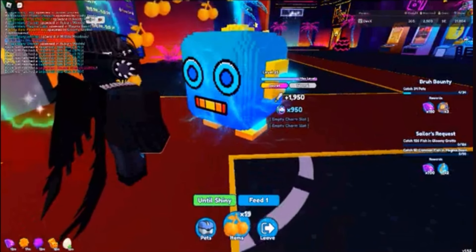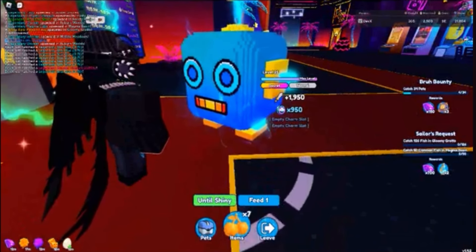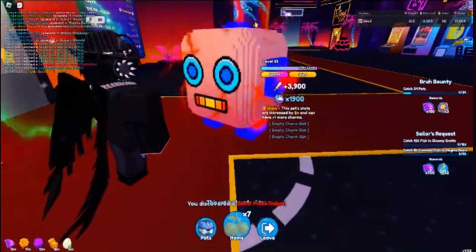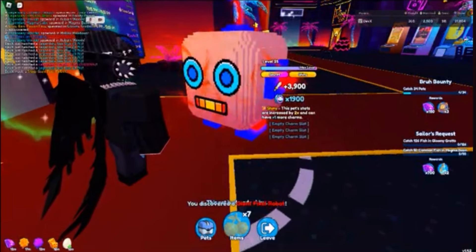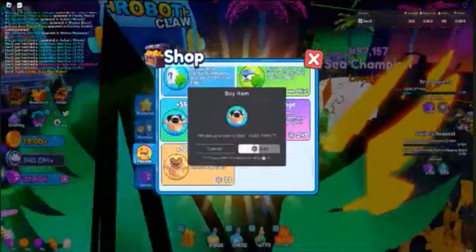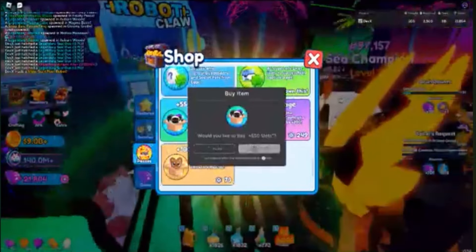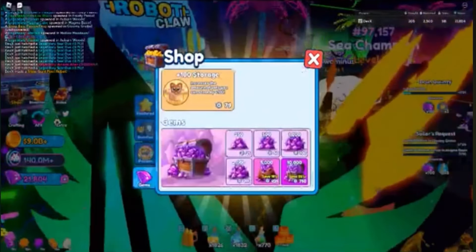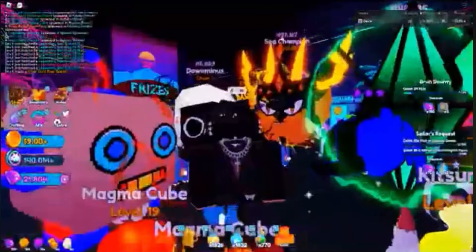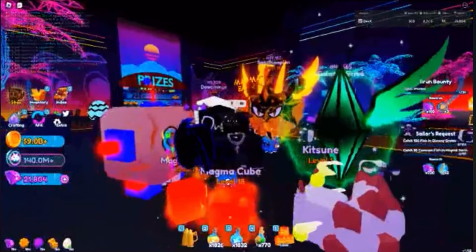We've already maxed the pet out, so now we're going to make it shiny. There it is — now we have a shiny one, pretty cool! We're also buying some extra storage so we can hold more pets and don't have to keep deleting them.